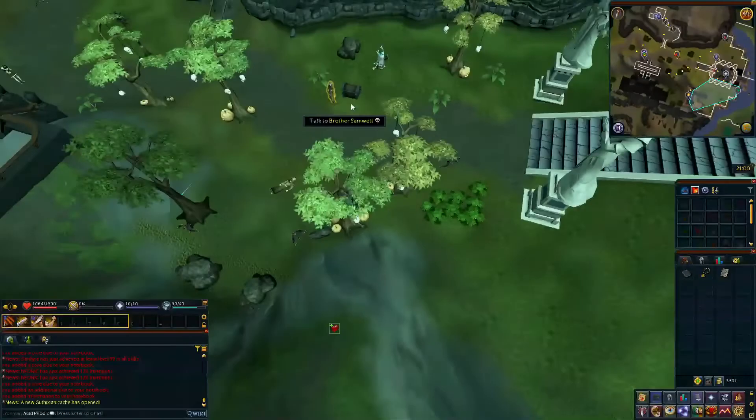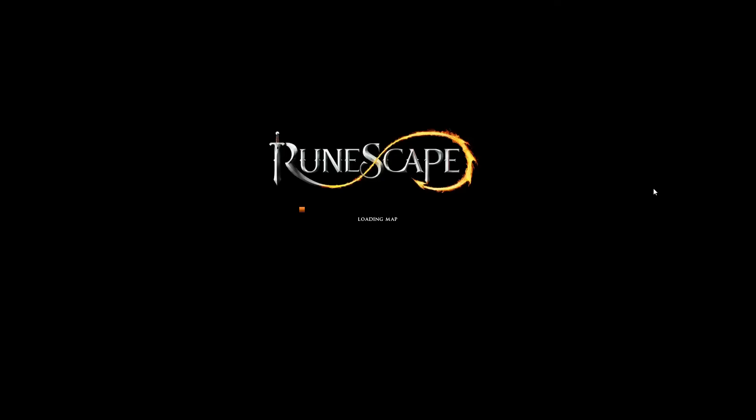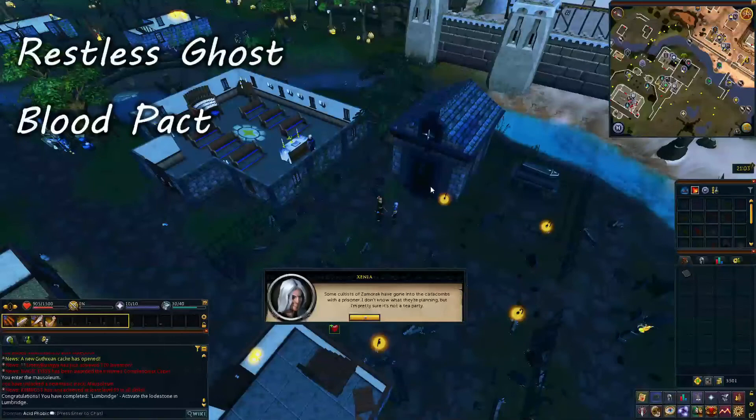Once you are at this point, home teleport to Taverley. Head south from the Taverley Lodestone to the dock where there is a boat that will take you to Lumbridge. Once you are in Lumbridge, activate the Lodestone. Head into the church just south of the Lodestone to speak to Father Aereck to start Restless Ghost. Head a bit further south to the graveyard to speak to Xenia, who will start the Blood Pact quest.